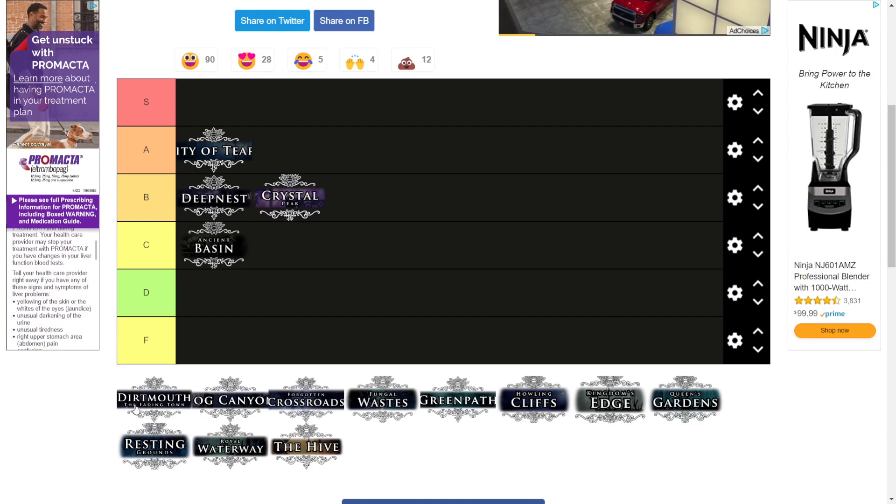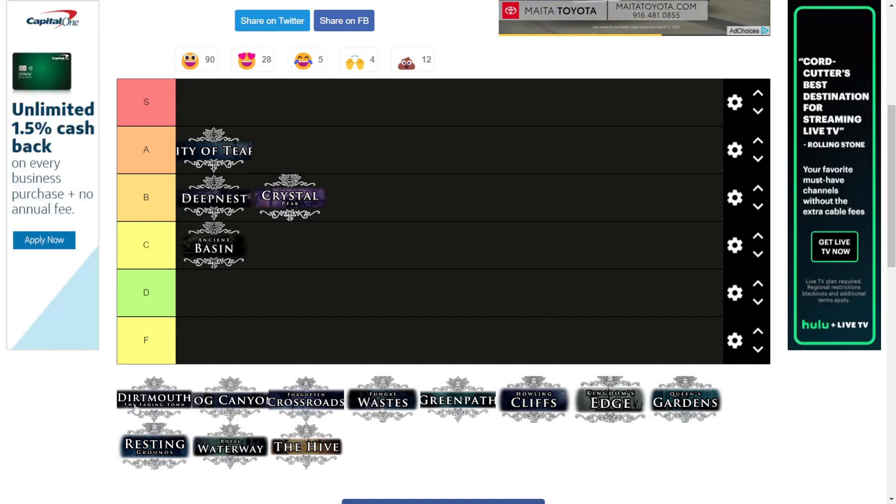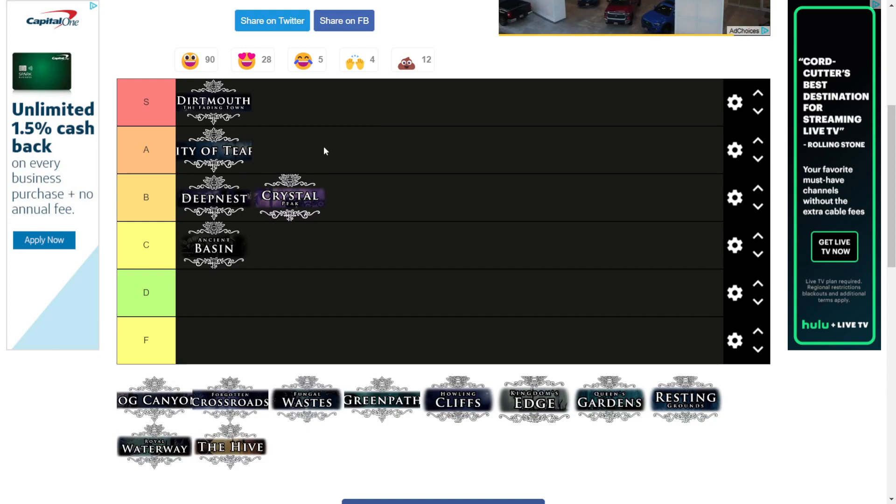Dirtmouth — it's pretty small but size does not matter, because Elder Bug and the other NPCs are there. I don't think the Worldsoul goes up there but that really tips it for me. It's like home base — you feel at home. You have the Sly shop, and if you ever go back there after selling out, Elder Bug is there. You can talk to all the other people if you save them. It's just a great place to be. You always feel safe — it's a safe bench.